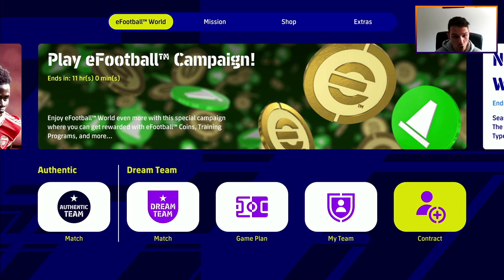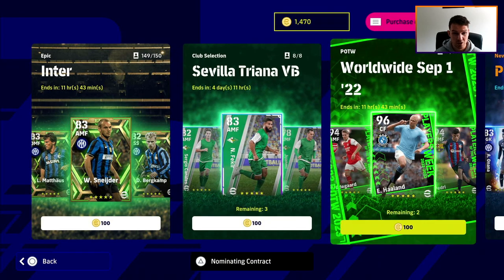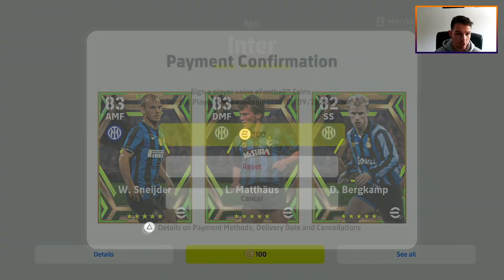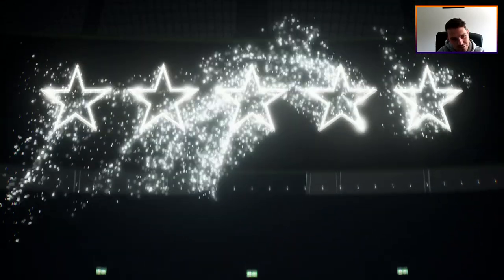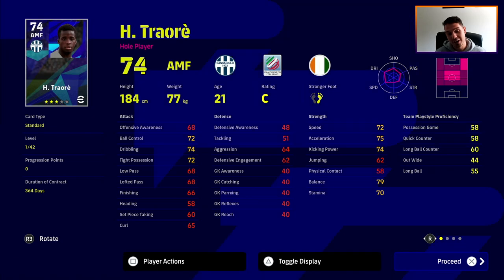We're going to spin one pack — not all three, because we're keeping the coins for tomorrow's Thursday special edition agent players, which could have some fire ones. Hopefully we get Bürкham or Matthäus — Matthäus would be unbelievable in that midfield with Vieira and Makélélé. Let's see... it's a three-star, turn it off, forget about it.